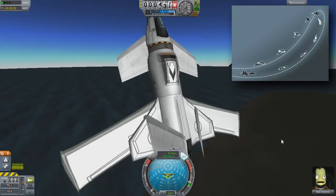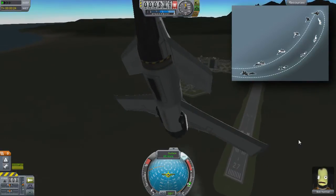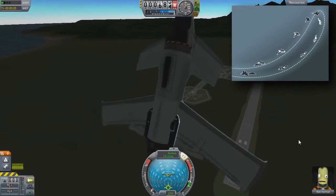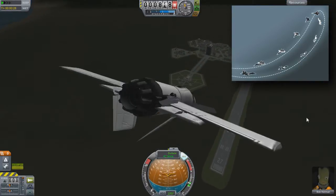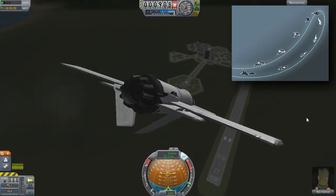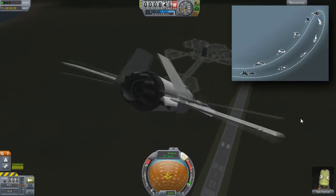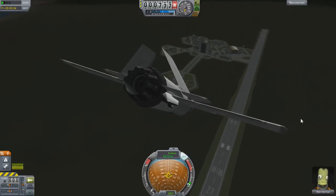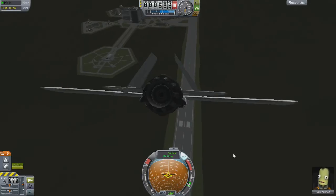Keep climbing until you've reached about 70 to 85 meters per second. At this point, pull up by holding the S key. You want to completely flip back so that your nose is pointing down at the negative 45 degree line in the brown region of the nav ball. You can choose if you want to throttle back up or not, but once your prograde vector is caught up with your nose indicator, do a half roll with the Q or E key to face upright again. Choose when you want to level off and you will have successfully completed a J-turn.